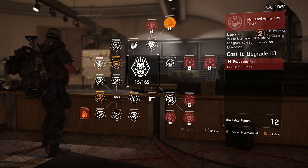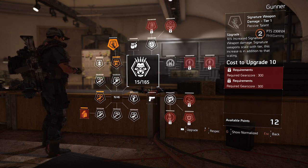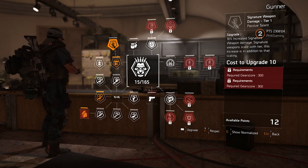Next is the Hardened Armor Kits talent — armor kits repair 100% armor and grant 50% bonus armor for 10 seconds. That's going to come in handy so much. We've got the signature weapon damage tier one passive talent — 10% increased signature weapon damage, but it scales with the tier. With four tick marks, so that should be 10 times 4, so 40% increased signature weapon damage. Hopefully our signature weapons will surpass the exotics.